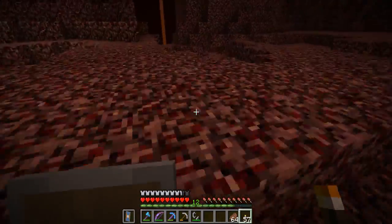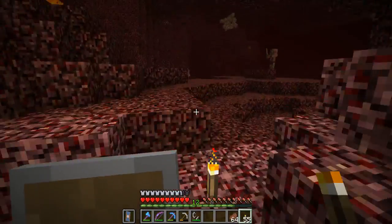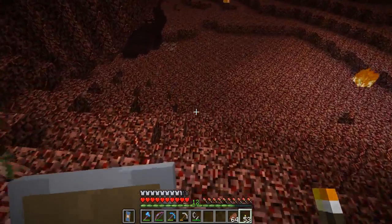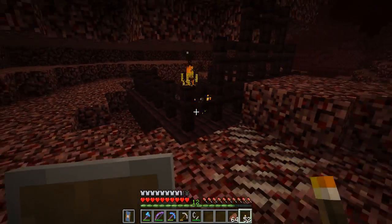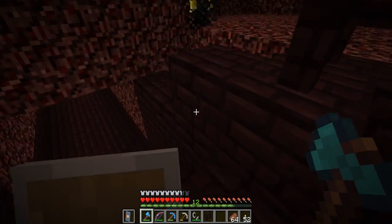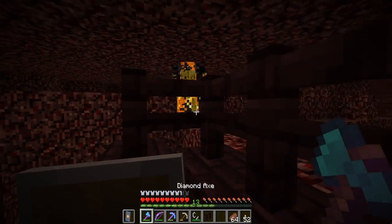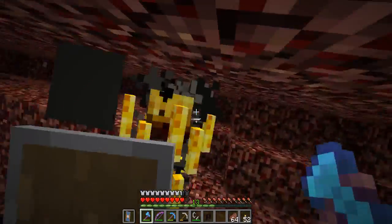I'm not sure where to go. Let's try this way — would have been nice to have a fortress close by. Oh, look at that — is that a blaze spawner? I think it is! All right, do I want to get rid of it or keep it? I think I'll get rid of it. Sometimes I like to just let them spawn so I can get lots of blaze rods.